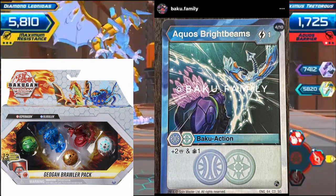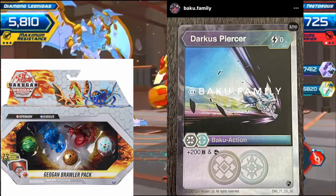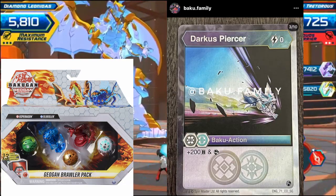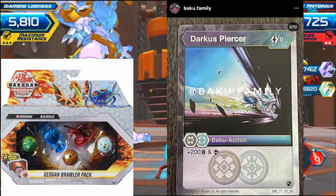Aqua's Bright Beams: 1 cost, plus 2, draw 1 — Aqua's Chaos. Decent. Darkest Piercer, Darkest Chaos: 0 cost, plus 200, and a Scrytop card. If we can get more Darkest Chaos cards, that would be great.